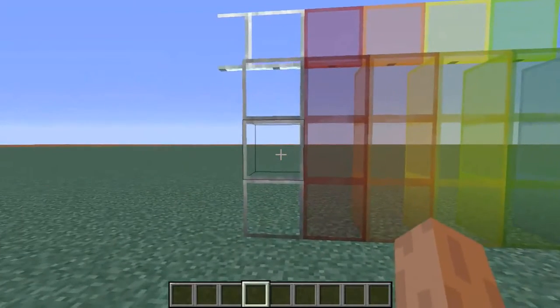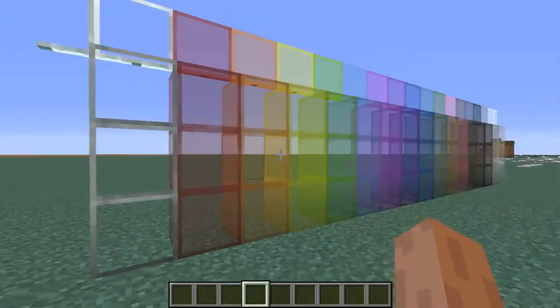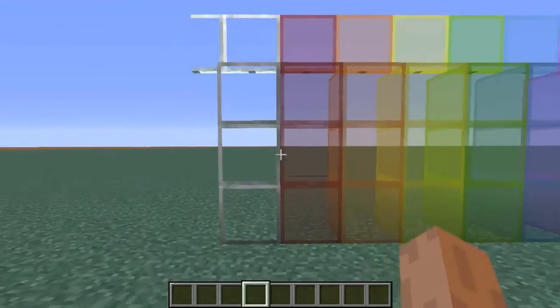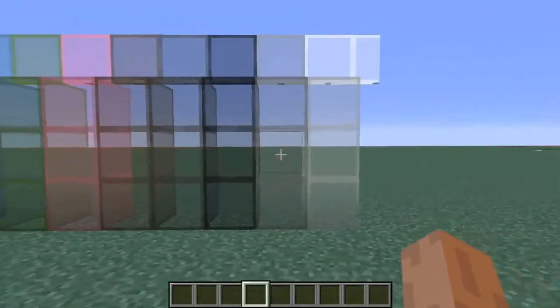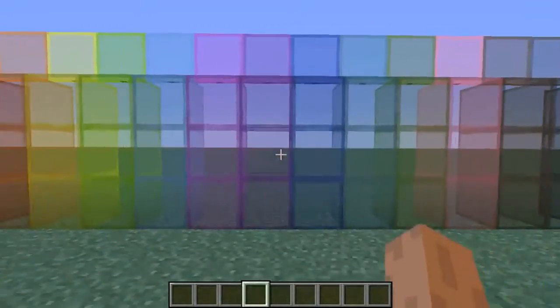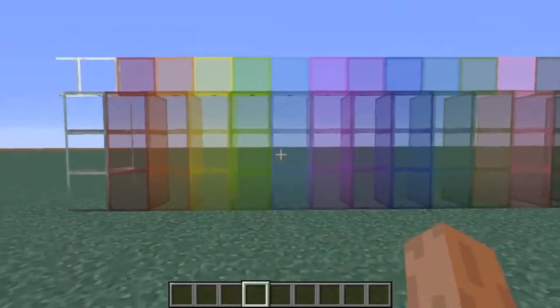But the pack that I was using, it only changed the regular glass, not the stained glass. And it also did not work for 1.9 — it messed up some of the UI and stuff. So this is a resource pack for 1.9 and its snapshots that changes all the glass.